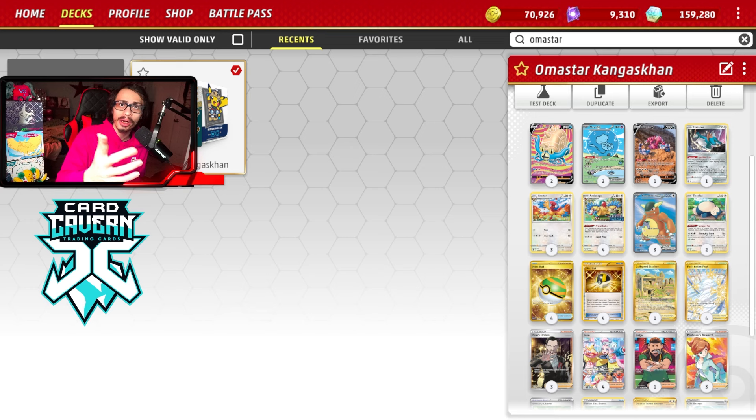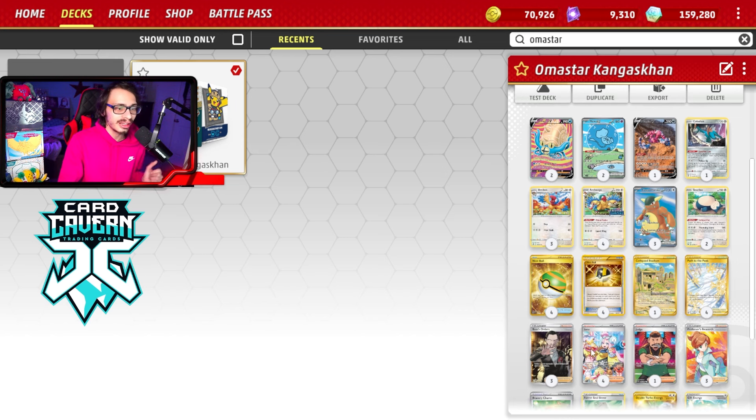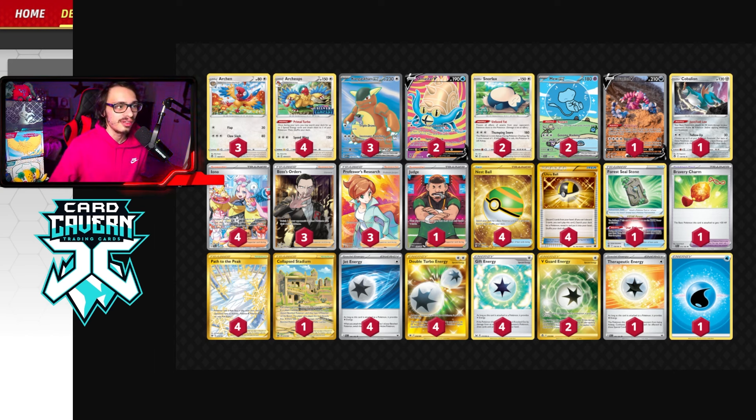My recent video on the second channel looked at some rogue decks in the post-rotation format, like Gengar EX, Bramblegast, Matang, and Torterra EX. Definitely go check that out if you're interested. Here is the list for the deck — here is my full deck list view for my Amistar and Friends deck.